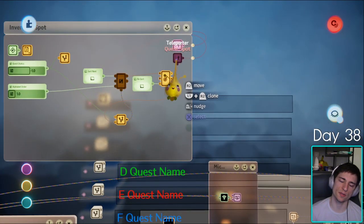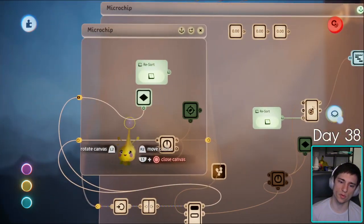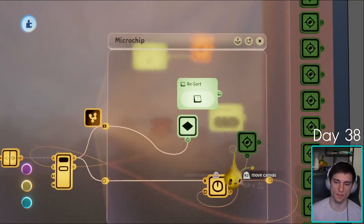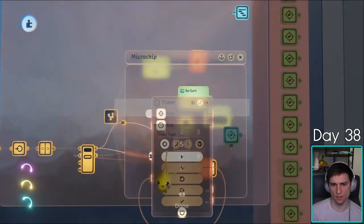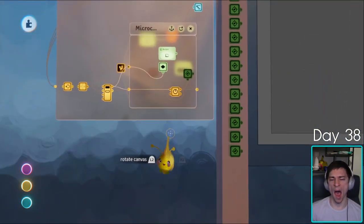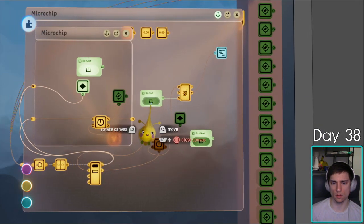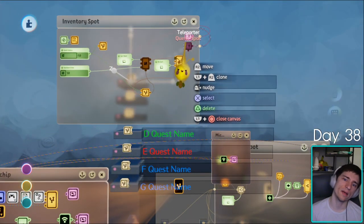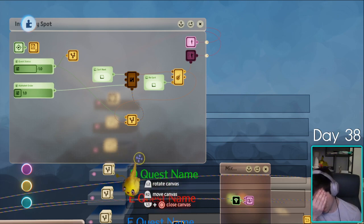I need to basically force this one to turn off. We have this resort thing, and I believe this is keyframing on resort. Then what's supposed to happen is one frame later this teleports, and then this is the sort next. The issue is these two teleporters are on at the same time — I think that might not even be the issue though.